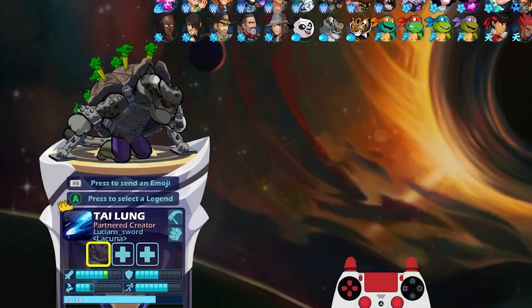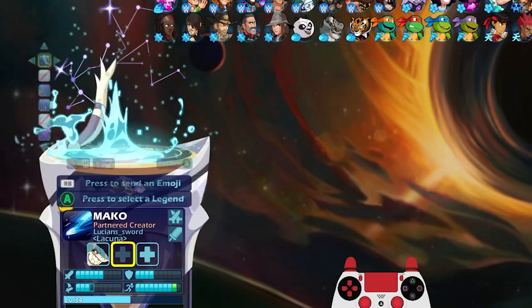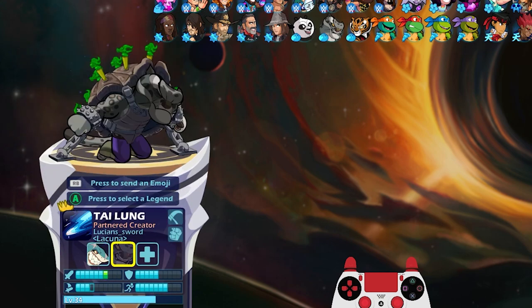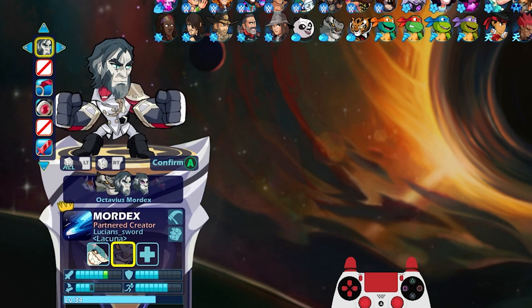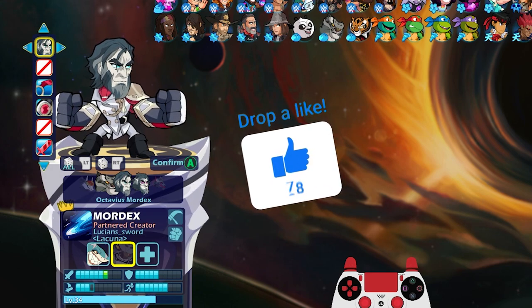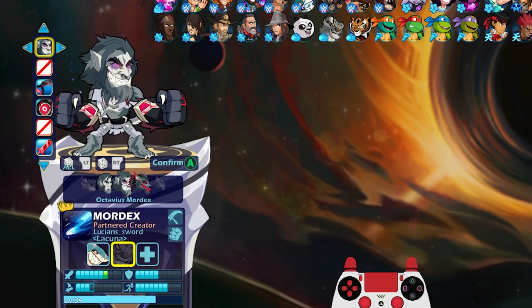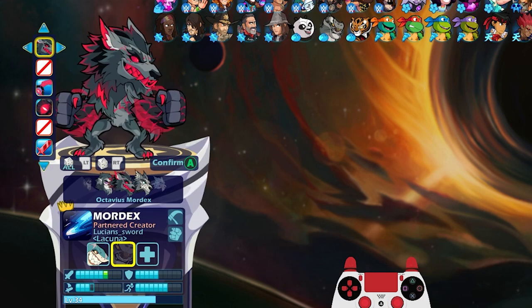Let's start it out with Jormungandr Mako level three. Did you guess what the season four skin was? It is Octavius Mordex. We've got Octavius Mordex level one — this is the only progression skin where I actually like the level one version a lot. I use the level one version more than I even use the level three. Level two I don't ever really use. And then level three — nothing wrong with this, it looks amazing.